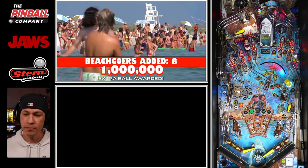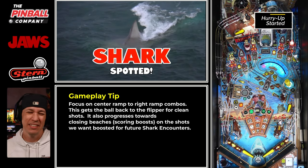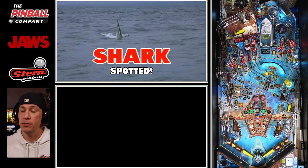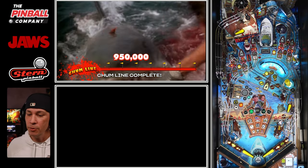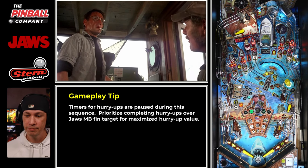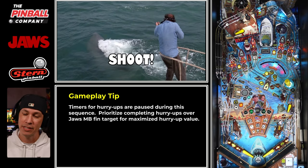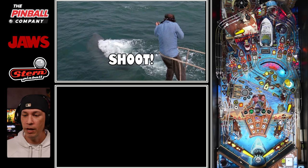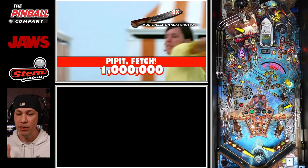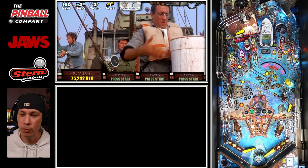I personally like focusing on center ramp and right ramp — reason being I can get to where I need to be quicker. I can get eight beach goers super quick, which is 15 million for an extra ball. So we're on the shark spot right now and I have two hurry ups going at one time. You see the center ramp and right ramp going — that's my 15 million hurry up countdown. I have some multiball progress as well. We are closing beaches — right there, 3 million out of 15. I get a 3 million value — that's the best value you can get at this point upfront.